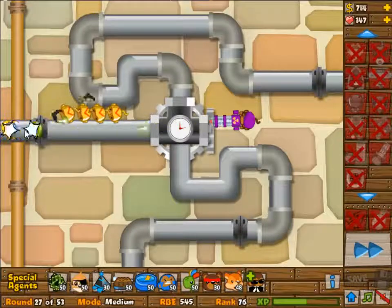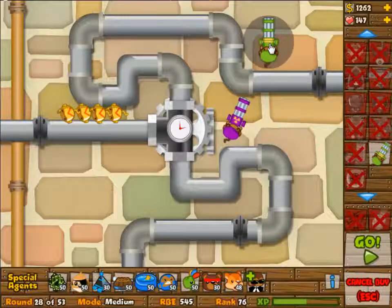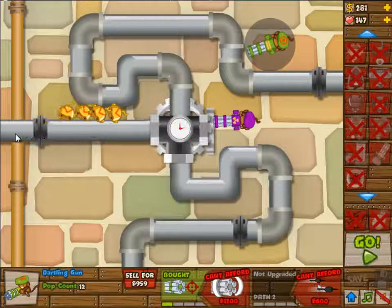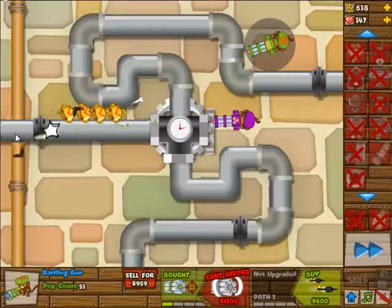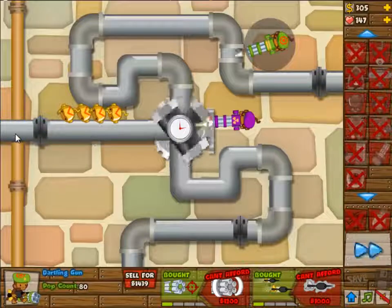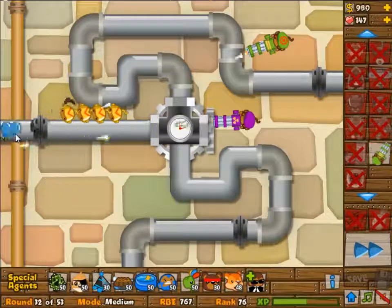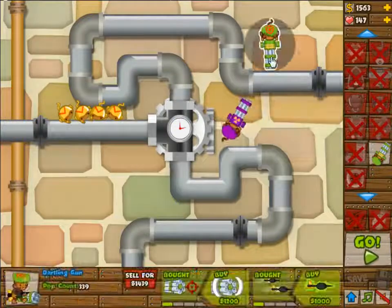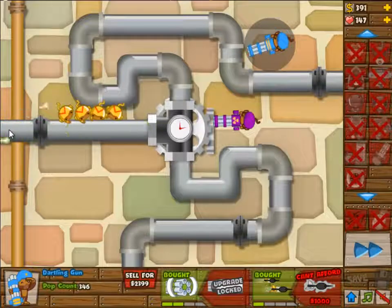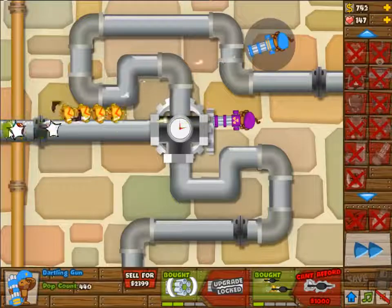I did upgrade that dartling gunner to 2-2, and we are now just waiting to get new dartling gunners. I'm going to build them all around the right side of the field — I want them on places where they can pick up multiple balloons while still shooting at the entrance, because that's the most efficient. The last one I placed has three crossings plus the entrance, so four crossings total with the track, which means it can pop balloons on four different places at the same time.